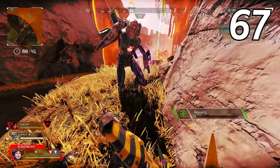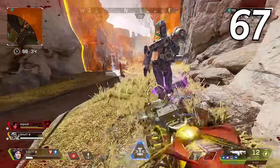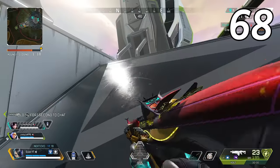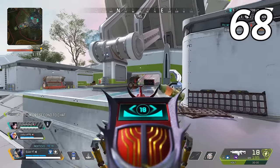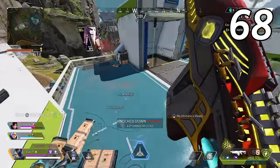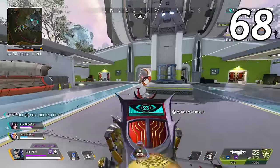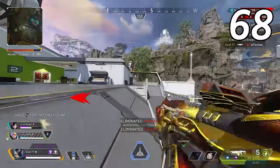Drop a fresh armor for your teammate before you or someone else revives them — this will allow them to instantly get up to full shield after being revived. If you really want to get better at Apex Legends fast, stop playing ranked. You will improve much faster by playing public matches and running at every fight you can than if you were to hop into a ranked match and get into one or two fights in 20 minutes.